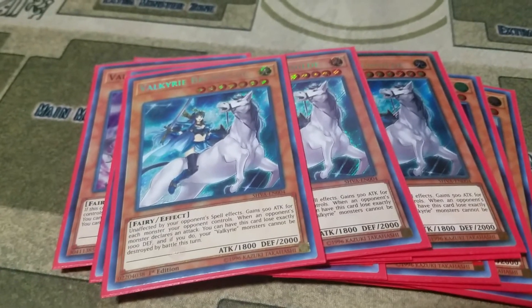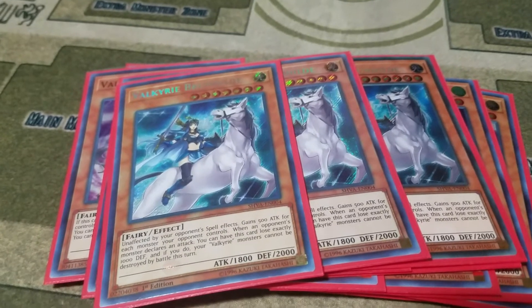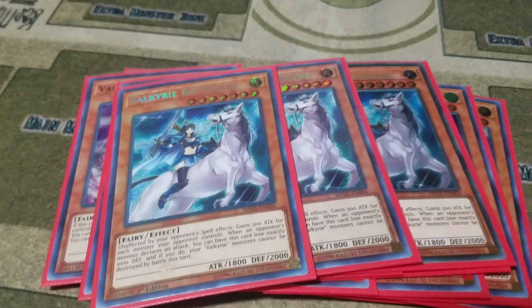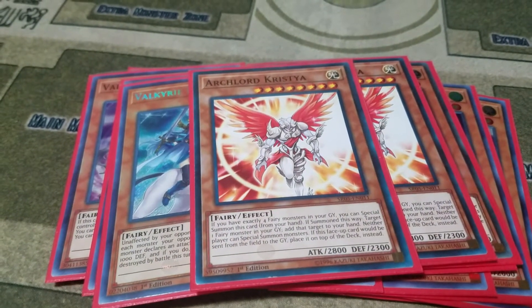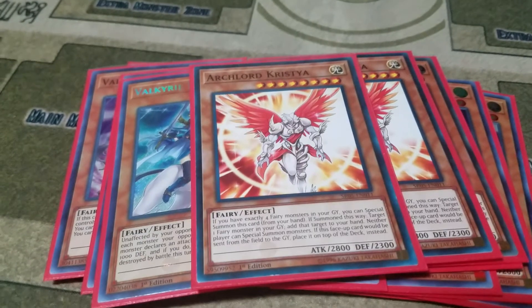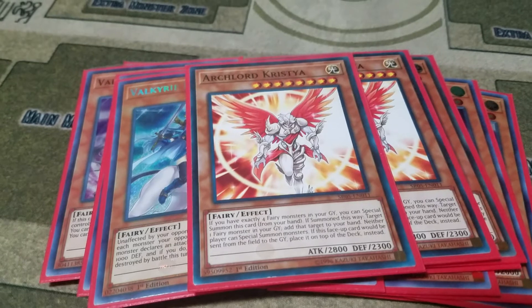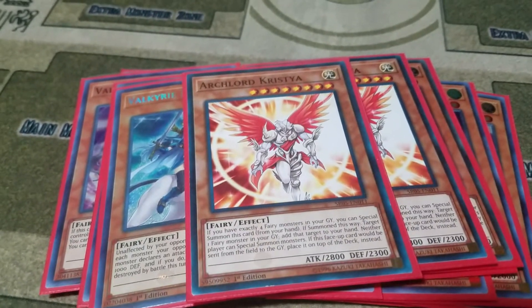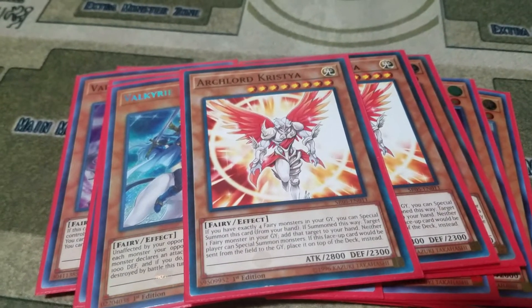So in a way, Valkyrie Brunhilda is much better than its anime equivalent. Then for the most annoying card this deck has — and it's probably a four-card combo — Arch Lord Christia. The main effect you use in this deck is: if you have it, neither player can special summon monsters. I have beaten so many people with Arch Lord Christia.